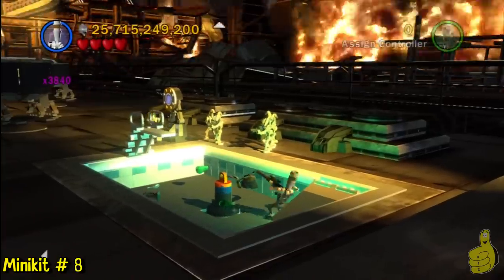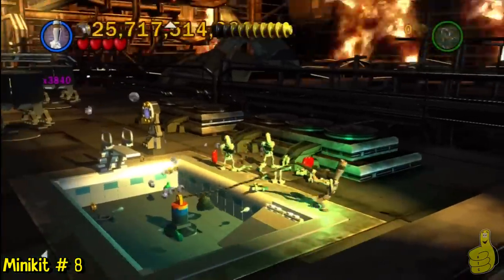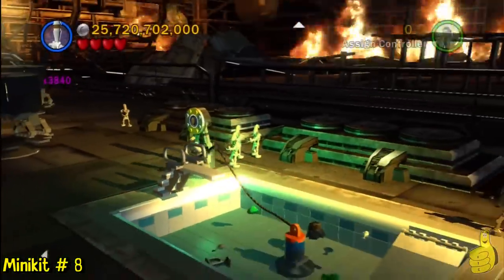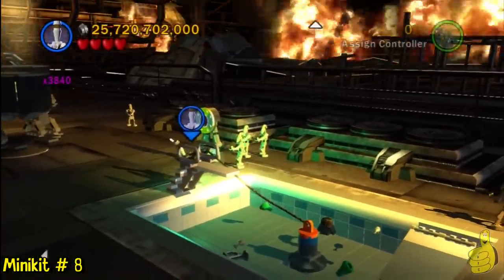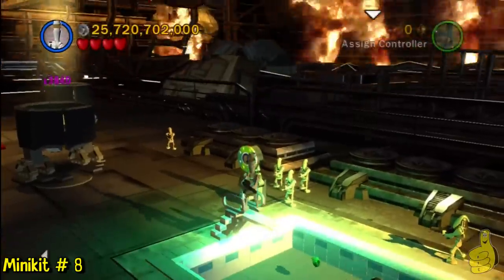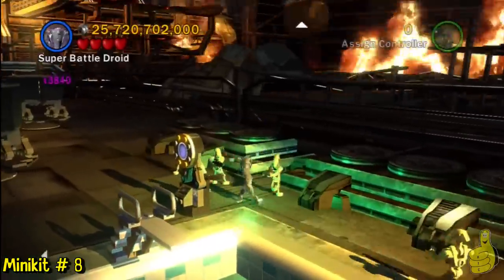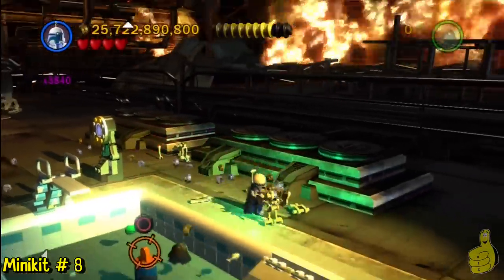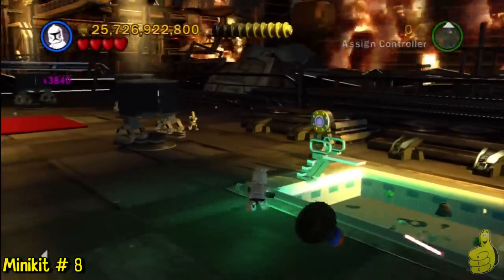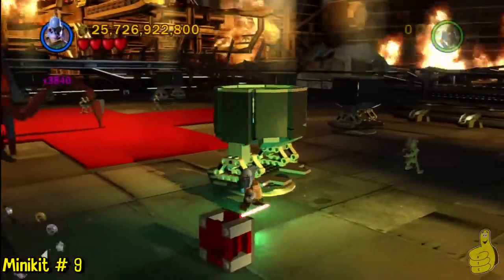No matter where I pulled it from, it just wouldn't work. I can't tell you if I just got really unlucky and it glitched on me, but it was not working. It only likes to pull out the little plug in one spot. That's ridiculous that I can't pull it from any spot on the pool. If you stand on the left side of the pool, for some reason it reads it better — that's the best explanation I can give you. My suggestion is to go to the left side of the pool and pull it from there, and then it should work. Once you get the plug to come out, jump off the diving board and grab the minikit — that'll be number eight for the level.